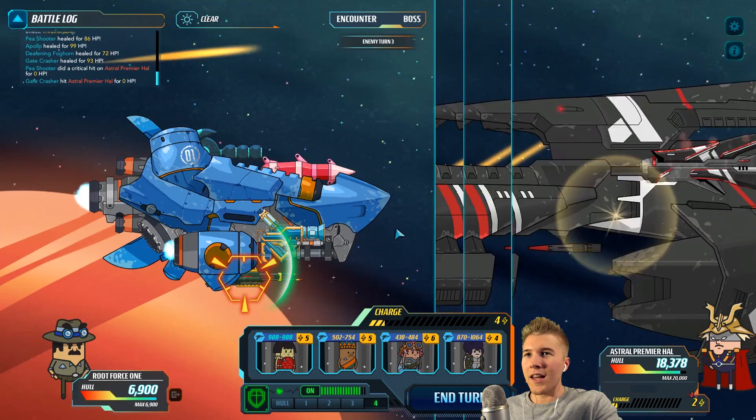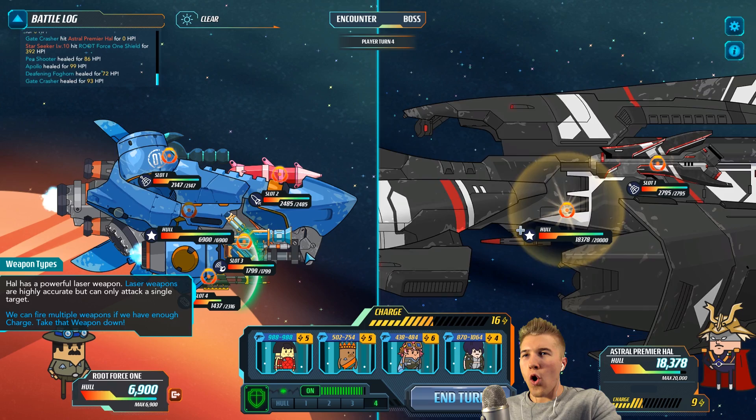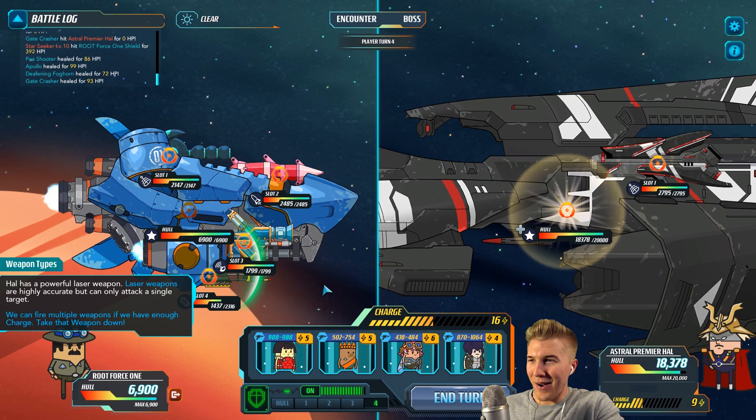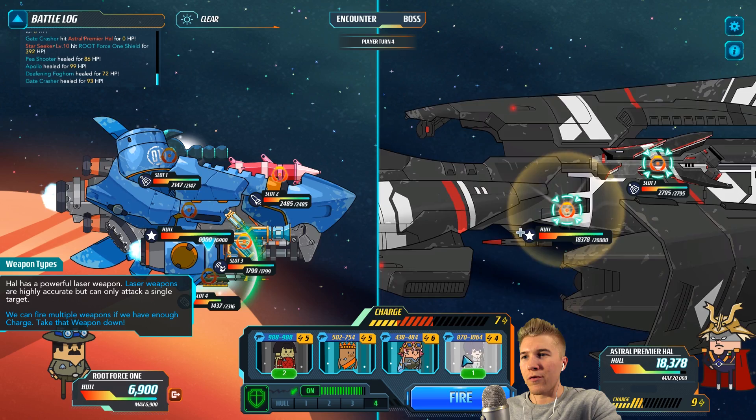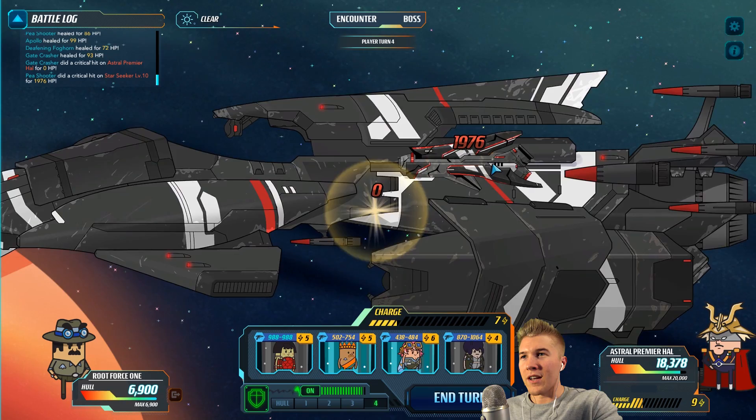Boom! Is he dead? Well, I destroyed his hull — I don't think that's enough. I feel like I'm saying 'hull' and 'Hal' the same way — sounds way too similar now that I think about it. Can we choose to fire upon two different things? Yes! So we'll have one fire upon the hull and the other upon the weapon. We can also fire multiple weapons if we have enough charge.